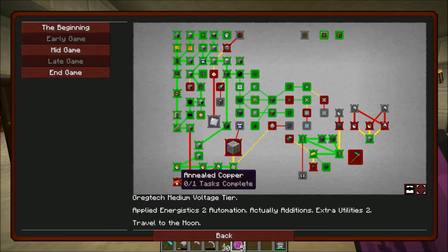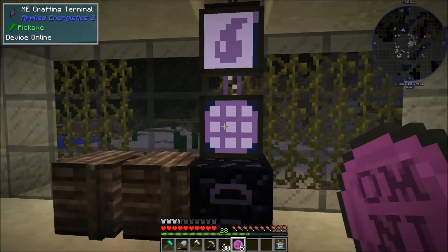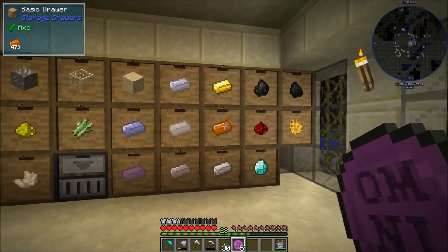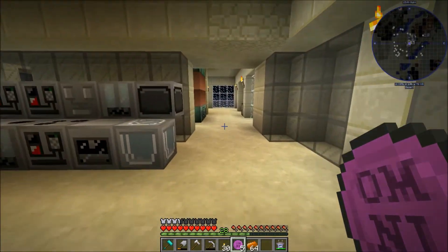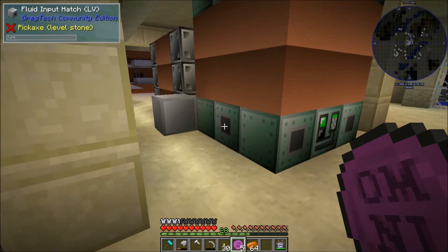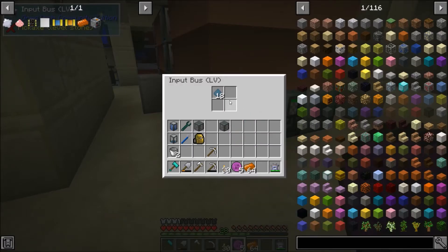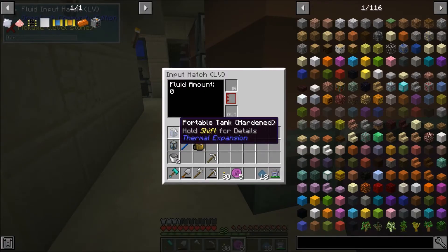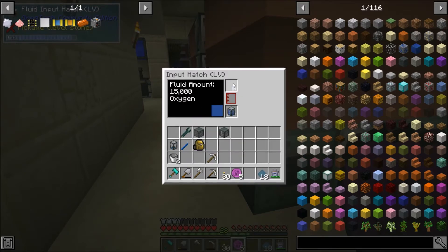I have a couple more things bookmarked. I do want to get some annealed copper going, so I'm actually going to get a stack of that. We just need some oxygen, and then I think it's as easy as that because we do have a fluid input hatch in here. I do have aluminum dust going though. I think this only stores 16 buckets, so this should make 16 annealed copper. I wonder if we had a better fluid hatch if we could put more in.